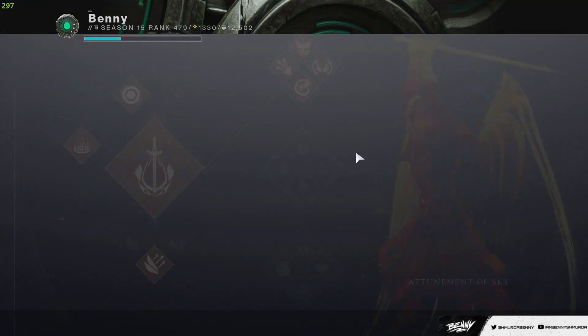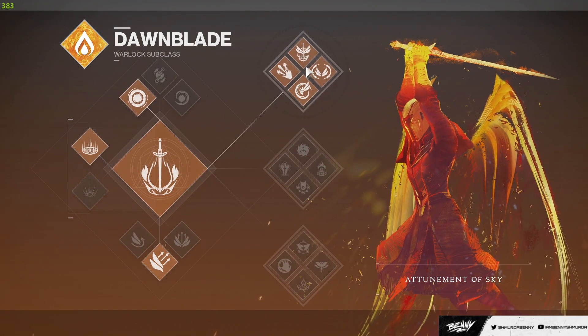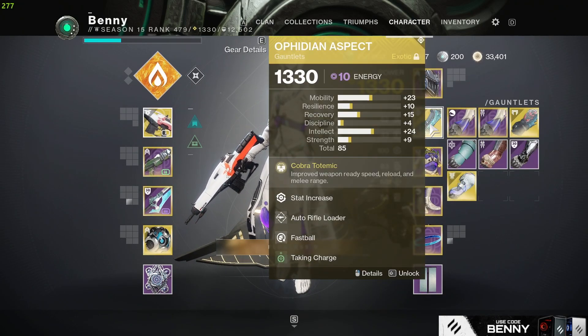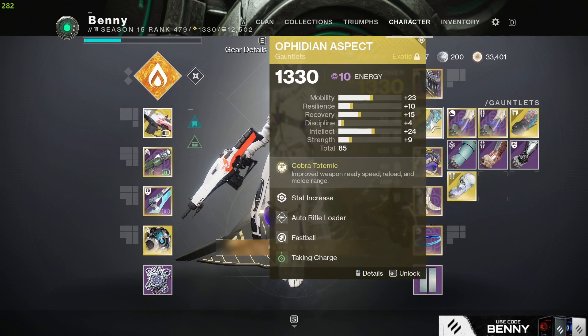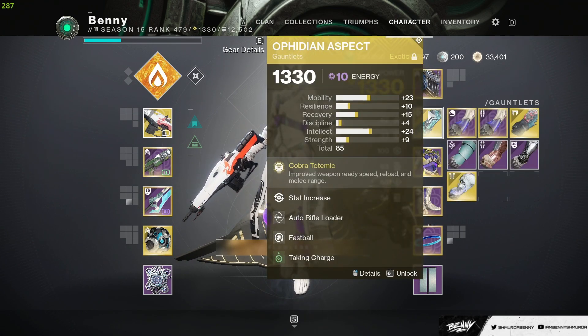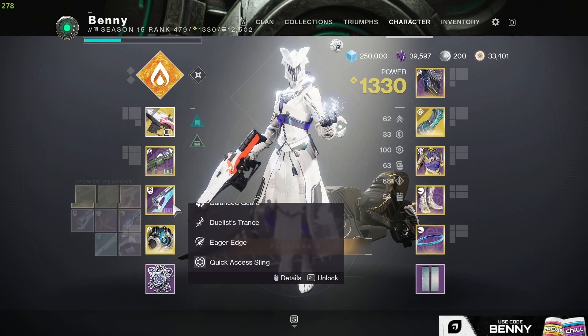We're going to be playing Top Tree Dawn, Solar Grenade, Healing Rift, Burst Glide — Top Tree Dawn. Ophidian Aspects. We've got all auto rifle mods. We do have Taking Charge and High Energy Fire. And obviously because my Suros does not have the catalyst, it's not Masterwork, so we can't make orbs for Taking Charge. That kind of sucks, but I'm sure we'll find orbs around the map. Maybe we'll get some two-pieces with a shotgun or whatever.